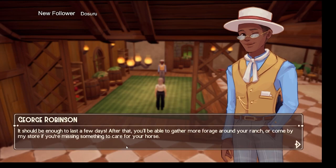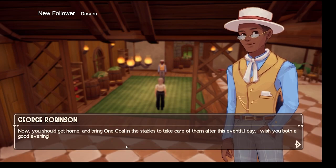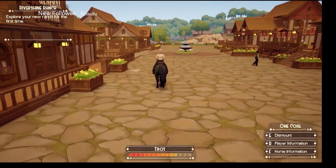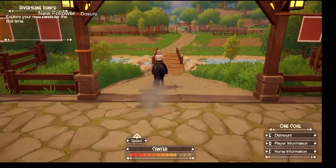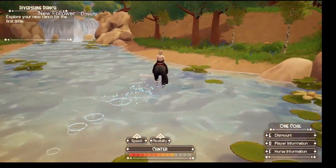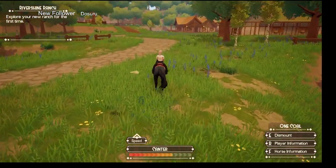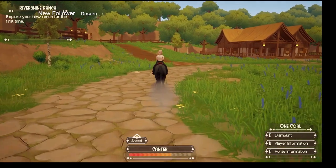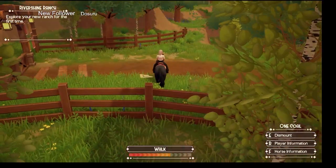George gave us some tools, some food, and some snacks for the horse. The town has a lot of empty houses but hopefully people will move back in. You can't sell to George until the next day or even buy from him — he just says go home, see your ranch, put your horse to bed. You can ride your horse in the water. So this going to be an entrance to another area — the Rocky Mountain area — but it's not in the game at this point.